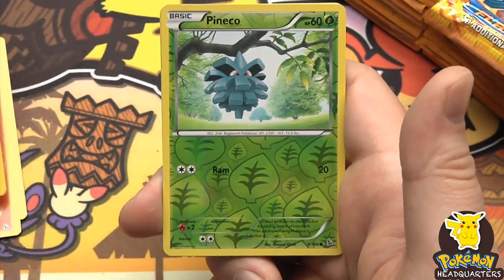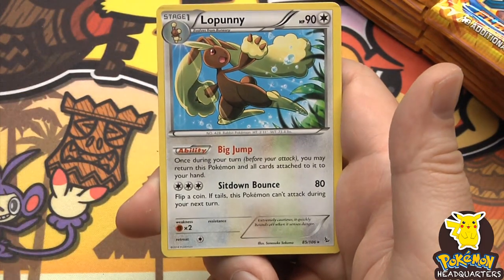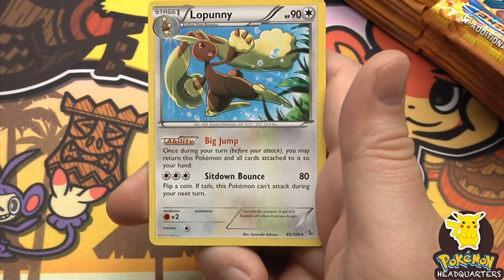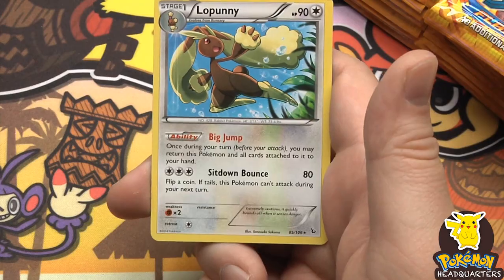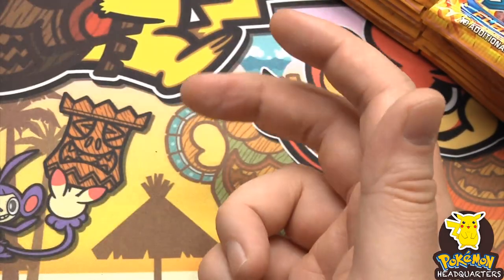We have Magnetic Storm and our rare is Lopunny, 90 hit points. With Big Jump - once during your turn before you attack, you may return this Pokemon and all cards attached to your hand - and with Sit Down Bounce dealing 80.